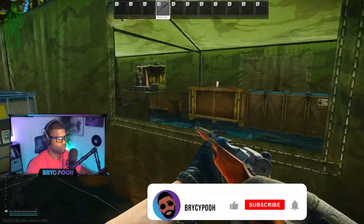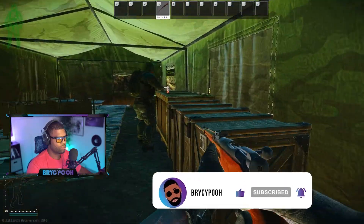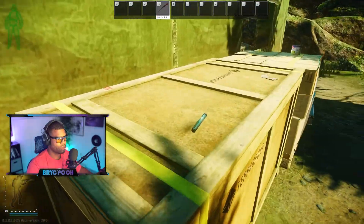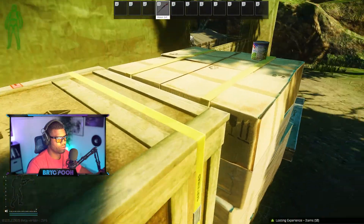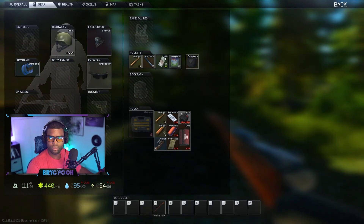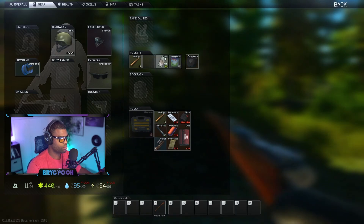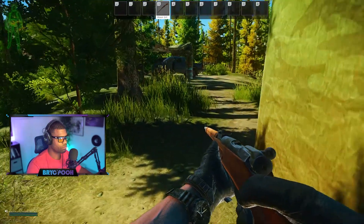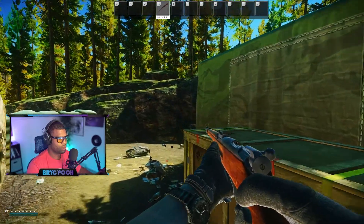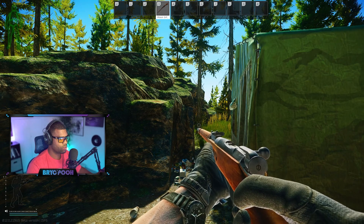A player could be there. I ain't dealing with it, I'm just trying to get out. I'm gonna take the long way around. Just go behind the bunkers and then hang on the fence and you should get there. I found Morphine — you don't need it though, right? Nah, I'm building more things. Oh, I found a whole gun — oh shit, look at this, nice!